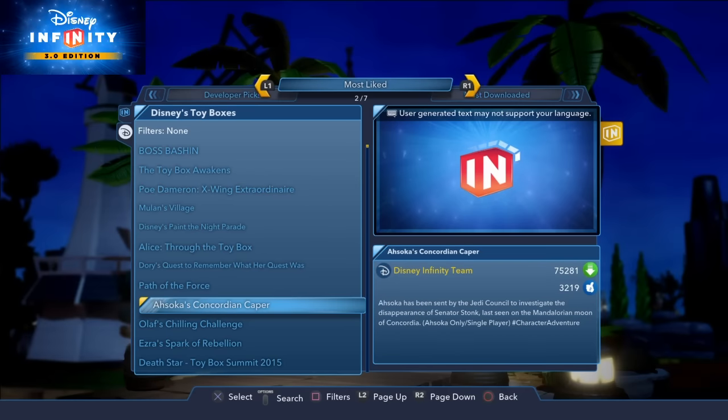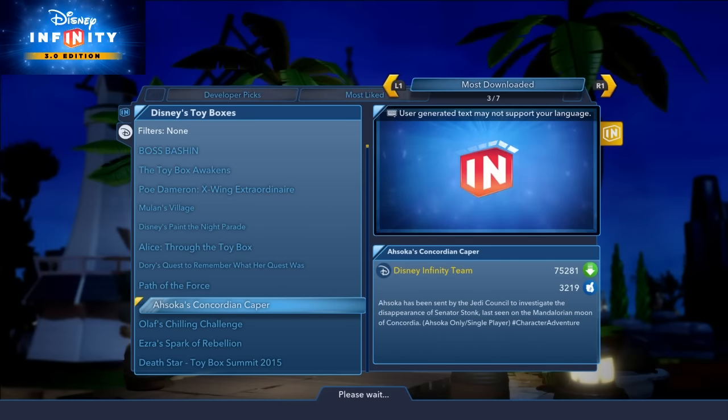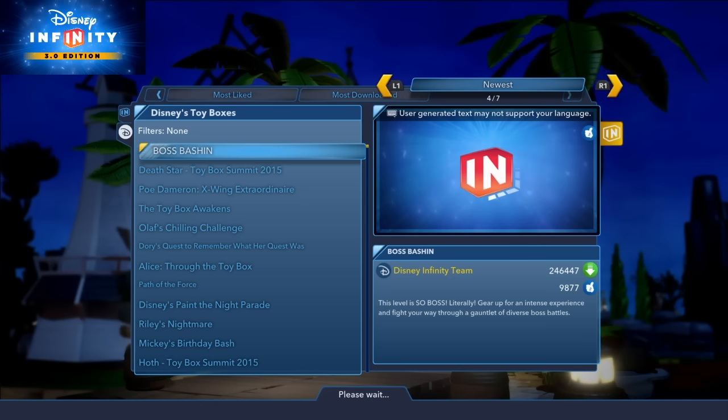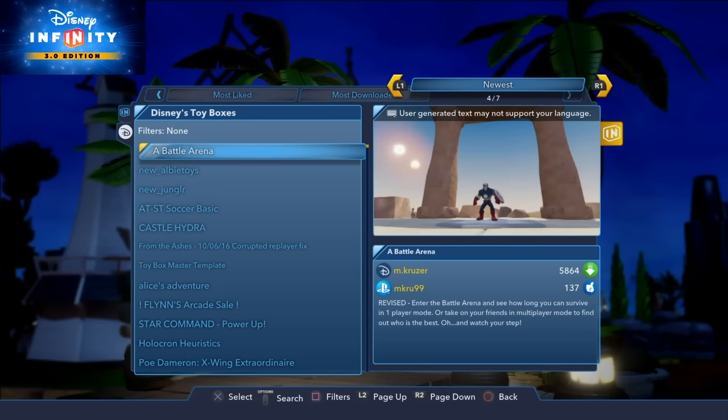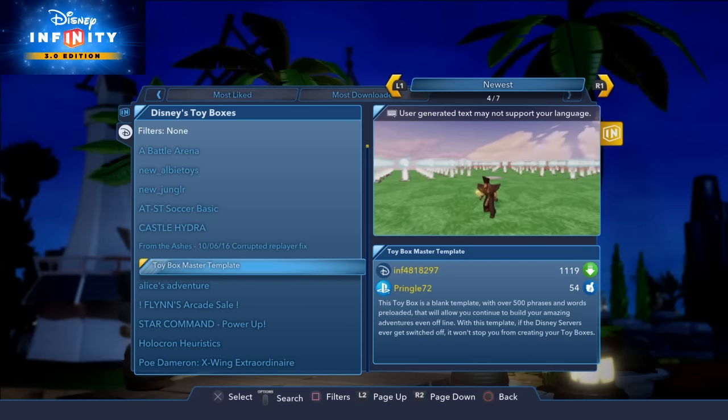But if you like creating like I do, then you need to go to the newest section. You'll see those little tabs across — keep going across to the newest one. You'll see my level that I created which is called Toy Box Master Template. I've done a clip to explain how this one works and it's not been seen by that many people. After March, you won't be able to download this and you won't even be able to create it. So if you haven't done this before March, then sadly you're not going to really be able to create any more new Toy Boxes or Toy Box Adventures. So get this downloaded.